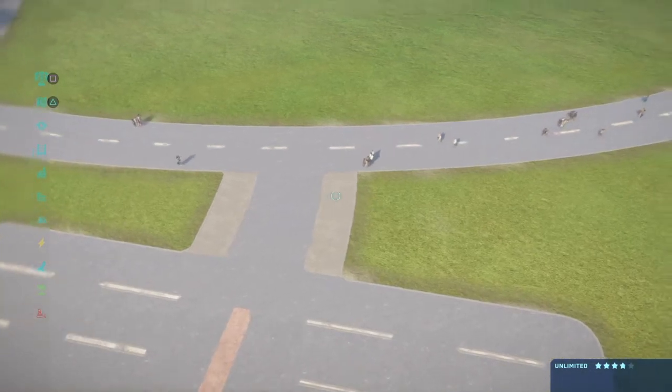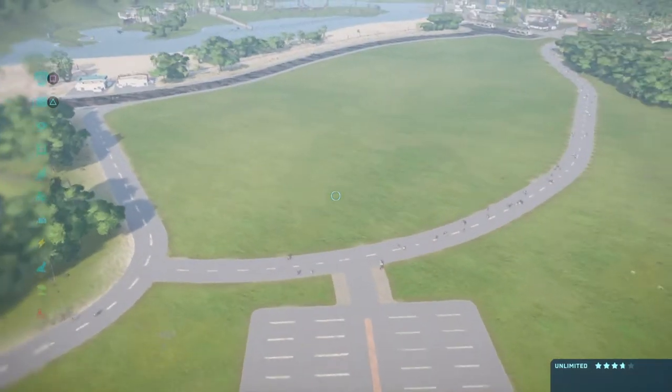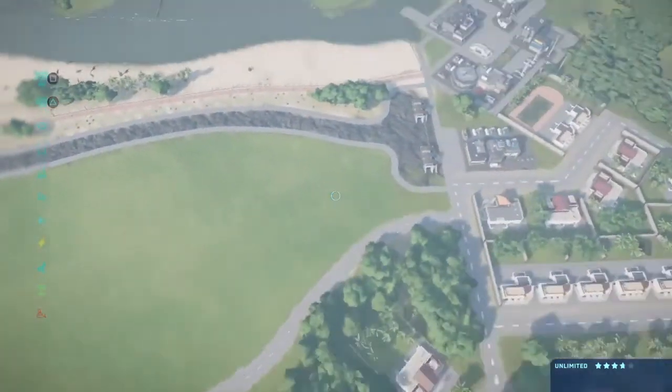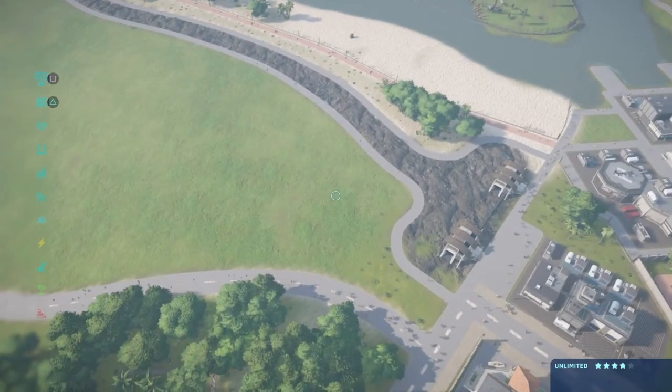Maybe I'll switch it the other way - because I just realized how much that looks like just concrete. So what we're going to do is make a sort of guest area with like two buildings here - probably a restaurant and a clothes shop.